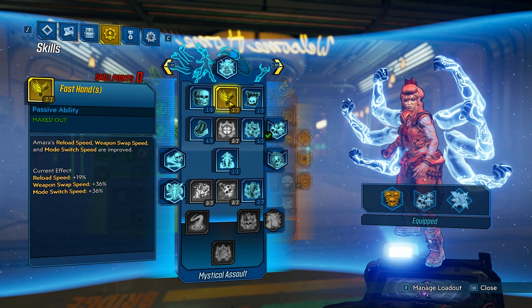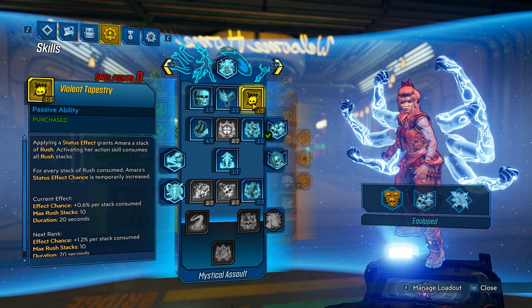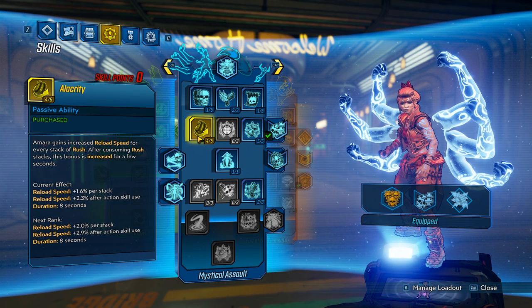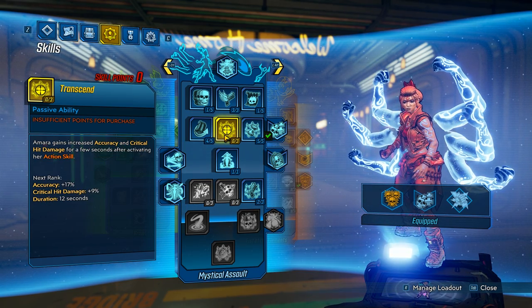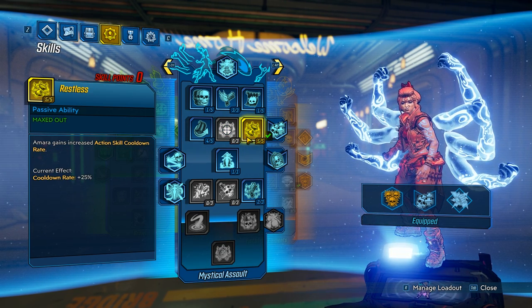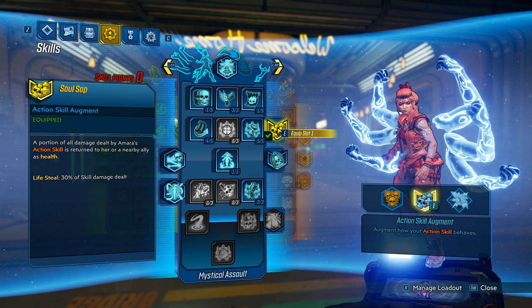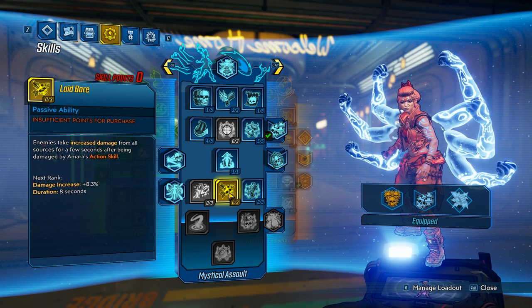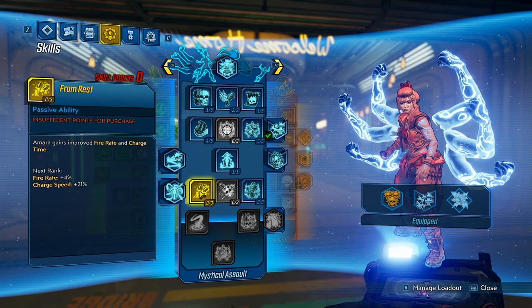For the blue tree, just like any Amara build: one point in Do Harm, one in Violent Tapestry, and three into Fast Hands. Do Harm gives more action skill damage — great for Ties That Bind. Fast Hands gives more reload speed and weapon swap speed. Violent Tapestry gives status effect chance, which helps with Wildfire, but mostly moves us down the tree. Alacrity gives more reload speed, which matters since the Lob has a small mag. Four points there to move down the tree. We skip Transcend because we can't crit with the Lob and accuracy isn't important at point blank. Restless gives cooldown reduction, which is really useful.